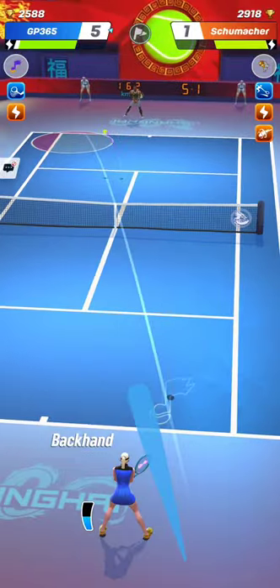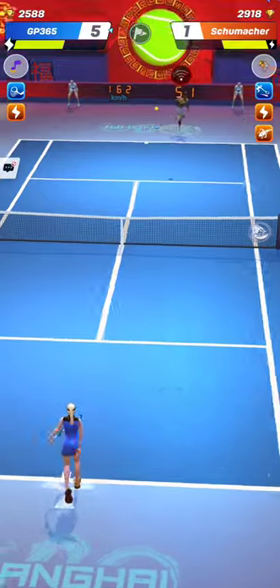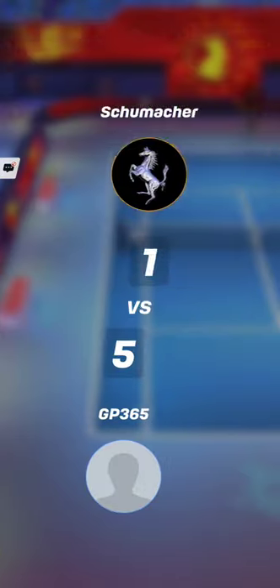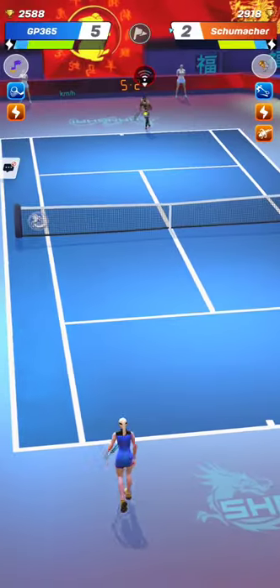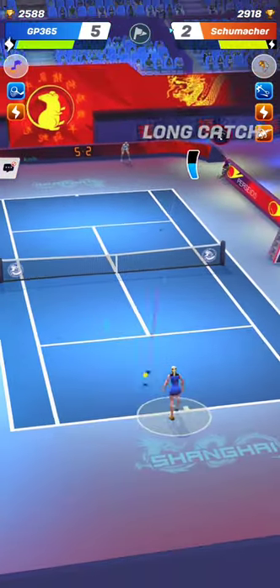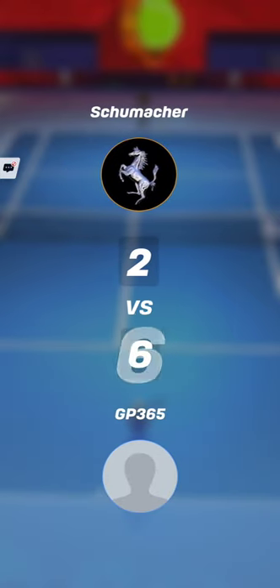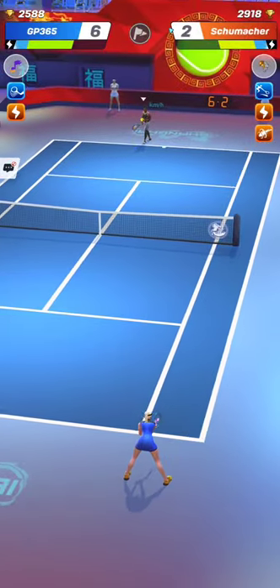It will definitely be easier to avoid being flanked. Upgrading the Forge from level 11 to level 12 allows you to get one more forehand point and three more backhand points. I used to have a 75 forehand with Victoria, now I have a 76 one.